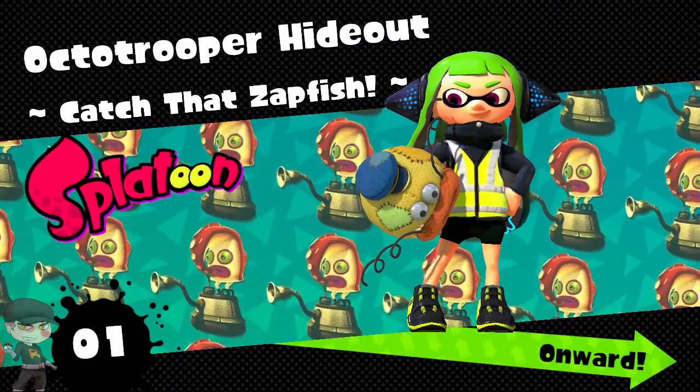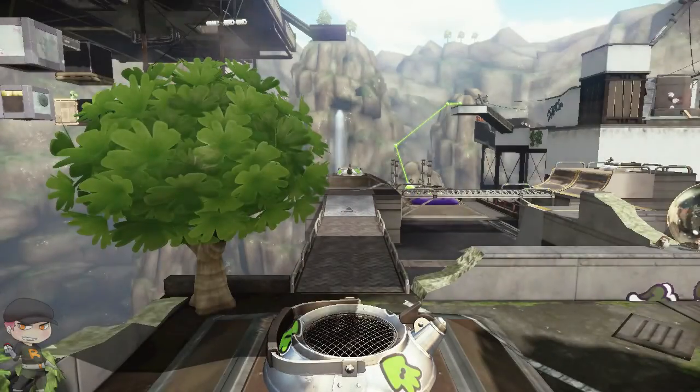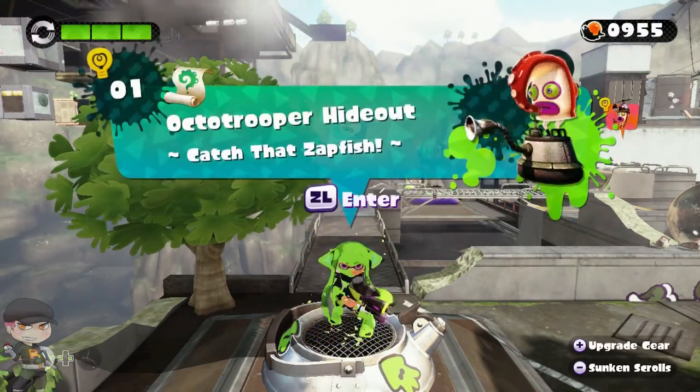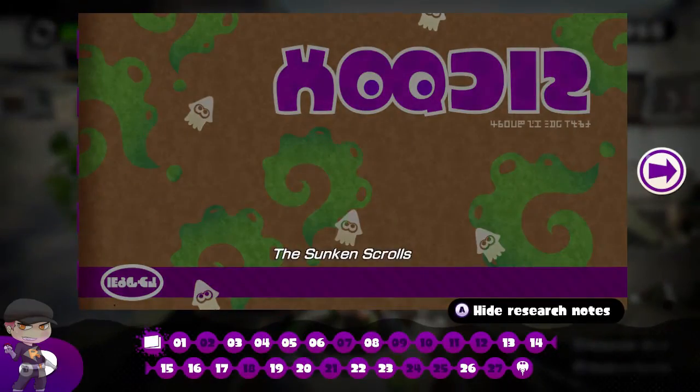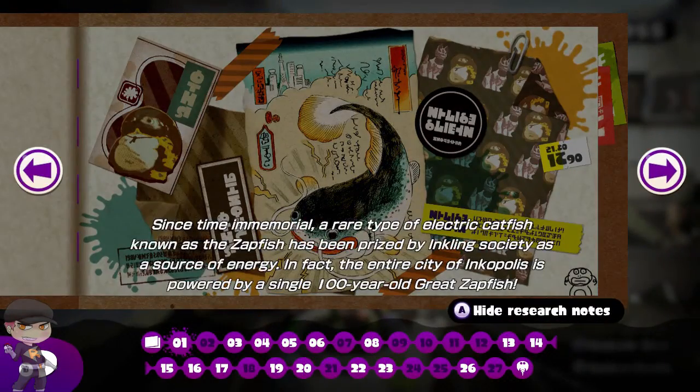If you're wondering why you should beat hero mode — at the end of hero mode, after you beat each boss, it unlocks a new weapon. The final weapon is the Dynamo Roller, which is the largest roller with the hardest paint fling out of all the rollers. Finding the scrolls also gives you little bits of lore information.